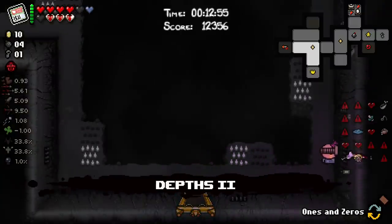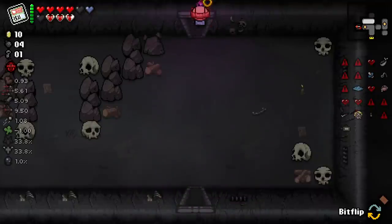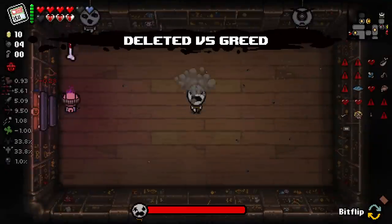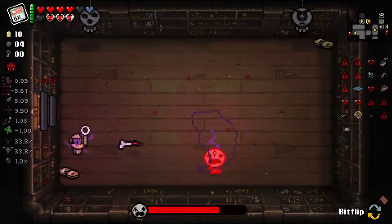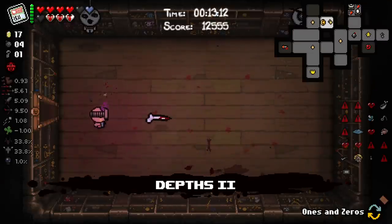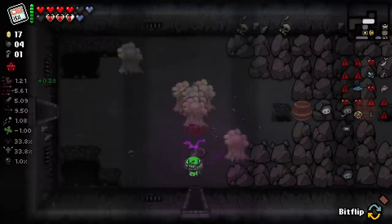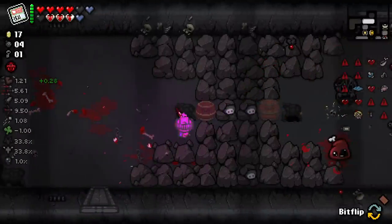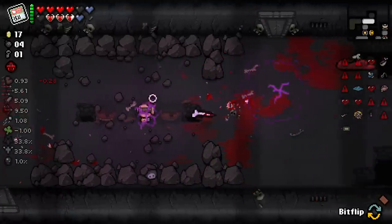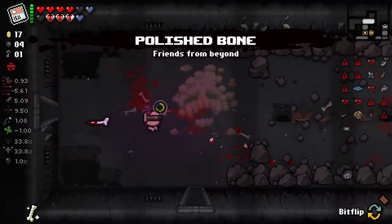This always takes us to the item room - that's pretty good. I like our corrupted items right now. I kind of want to kill myself just to get Stairway, but my health will probably be a bit low if I do that. We're on the Depths 2 now, so I'm going to be running out of items. Polished Burn - I'll take that. We don't have a passive trinket right now.